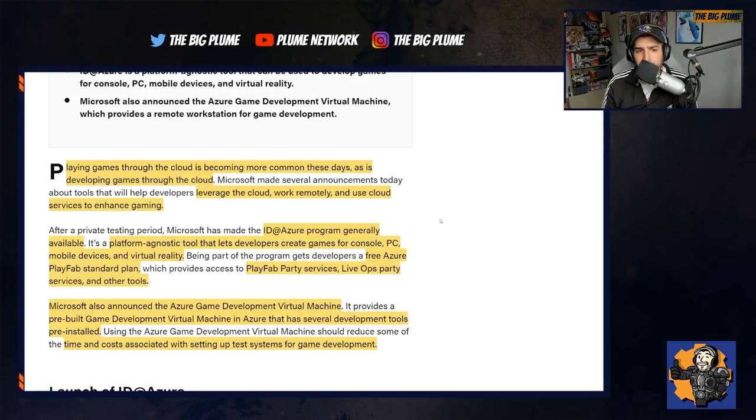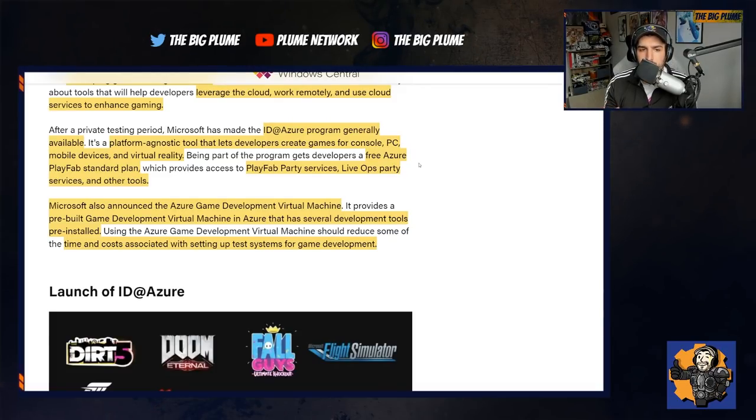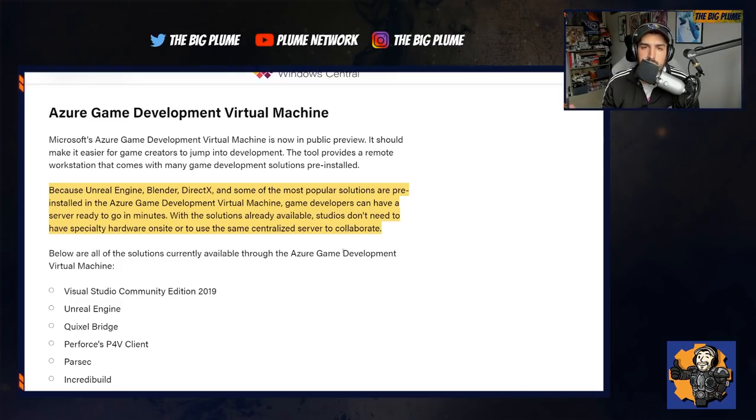If you're part of this program, you get a free Azure PlayFab standard plan, which provides access to PlayFab party services, live ops party services, and many other tools. You also get access to a pre-built game development virtual machine in Azure with several development tools pre-installed, which takes a big load off the actual PCs you'd need. The Microsoft Azure game development virtual machine is now in public preview and lets game creators jump into development right away.